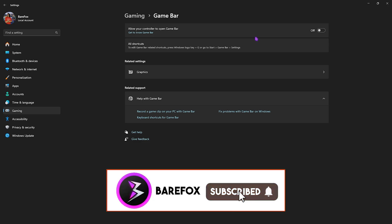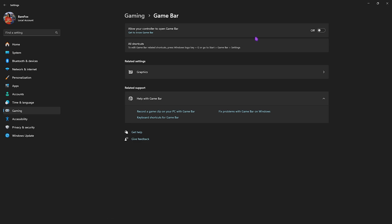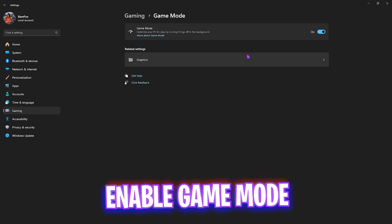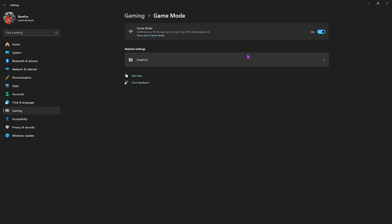After that, go back to Gaming, head over to Game Mode, and turn it on. It will help you optimize your PC by turning off background applications and disabling unwanted notifications popping up on your PC to improve the performance of your games.